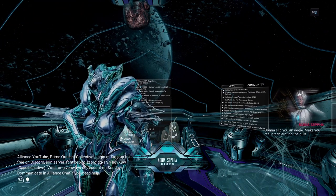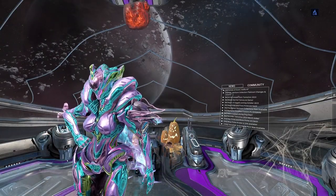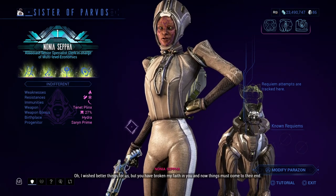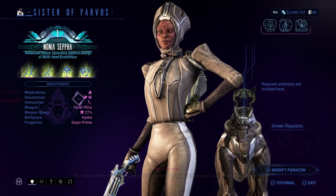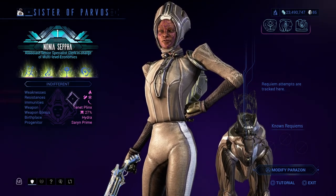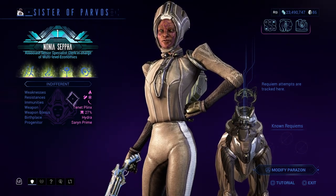This is when I get to meet my sister and figure out the way to best her. On the left side of the screen is all the information I have about the weapon and what kinds of damage can hurt or bounce right off of her. She's immune to slash damage, resistant to viral and cold, but she's weak to heat. There are several other types of damage not listed yet — as she gets stronger, her immunities might evolve, but for now I can use toxin, electricity, corrosive, gas, magnetism, blast, impact, and radiation, and they will all do damage.